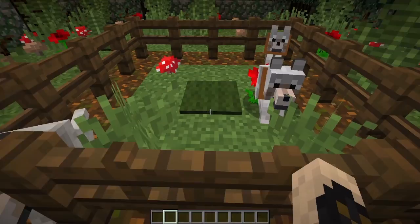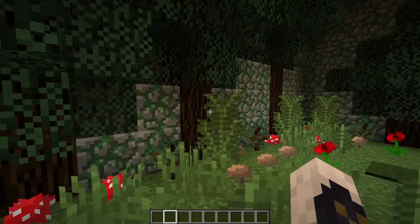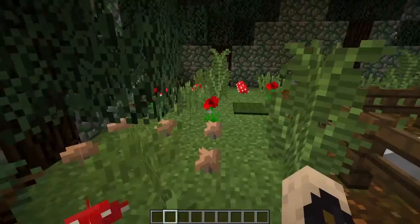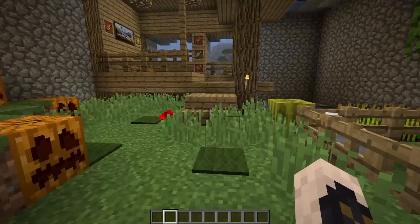Next is the taiga biome. We've got many wolves going on in here. We've got all sorts of spruce trees all over the place, some ferns, some flowers, a mushroom, and the spruce sapling. That's basically it — that one's pretty boring.